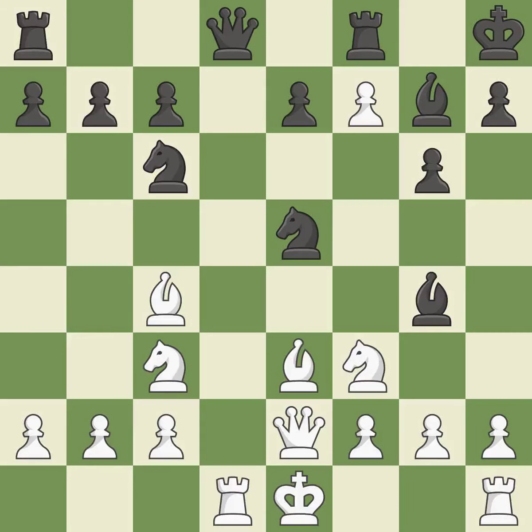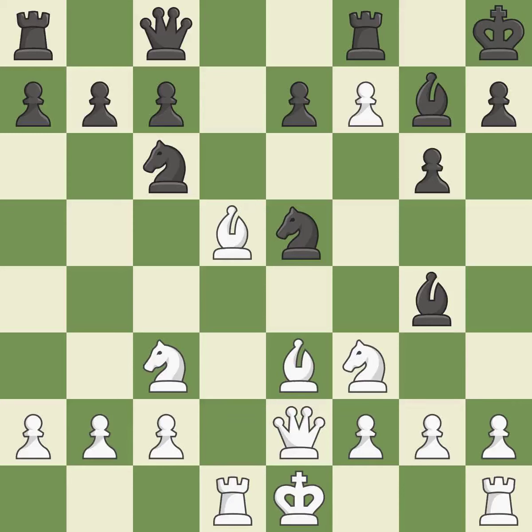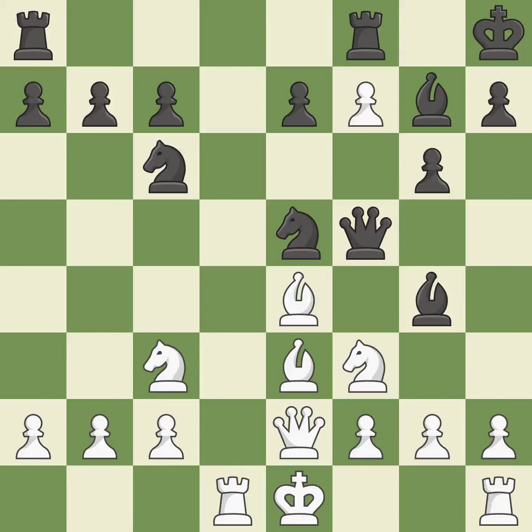This wins a tempo on a Queen while developing a piece. By moving a Queen from its beginning square, this activates the Queen. This is the only move that works — a great move. The Rooks can see each other now, allowing them to provide mutual defense. This threatens to win a pawn. This attacks a Queen, winning a tempo when it moves away. This is the only good move.